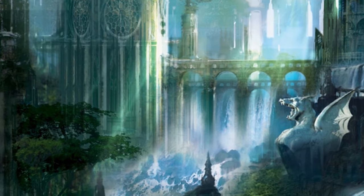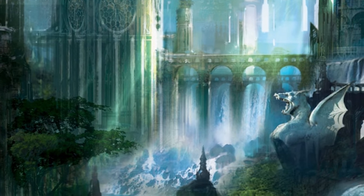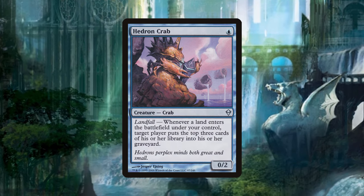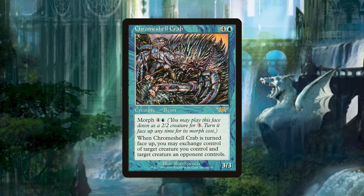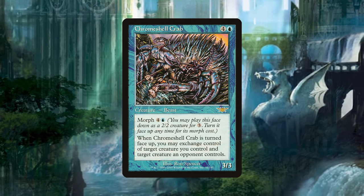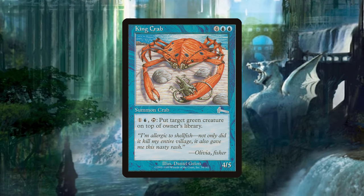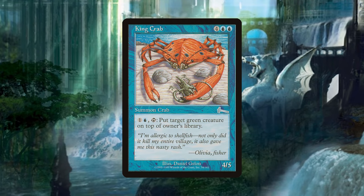Our final batch of creatures are crabs with abilities that don't necessarily need the crab creature type. Hedron Crab is a 0/2 for a single blue that mills someone for three when a land enters the battlefield under your control. Chrome Shell Crab is a 3/3 for four and a blue that can be cast face down for three generic as a 2/2 and later flip face up for four and a blue as a morph to exchange control of a creature you control and an opponent controls. King Crab is a 4/5 for four blue blue that apparently hates green creatures, since you can pay one and a blue and tap it to put a green creature back on top of its owner's library.